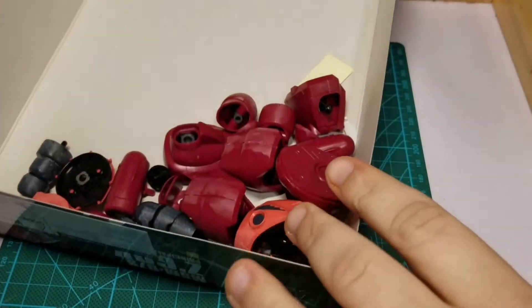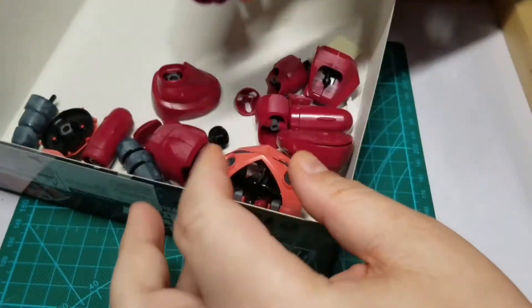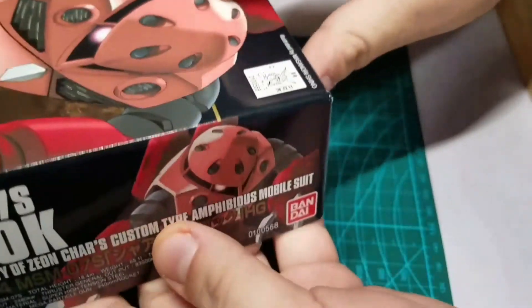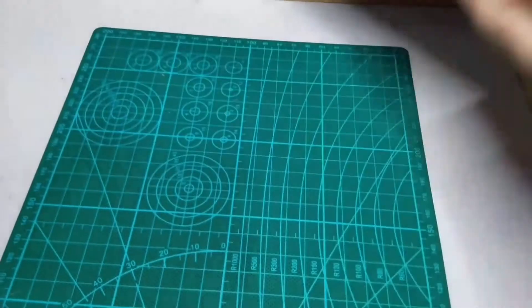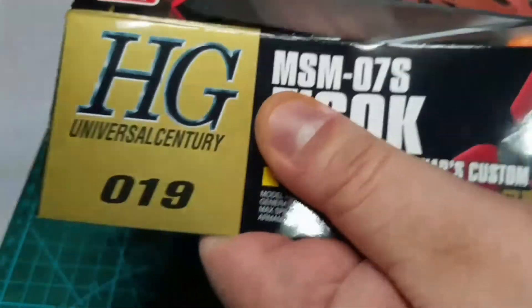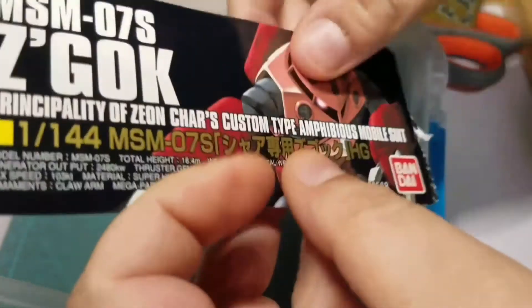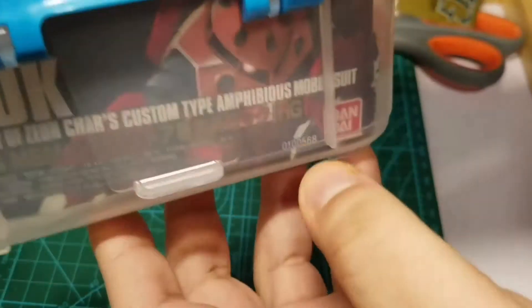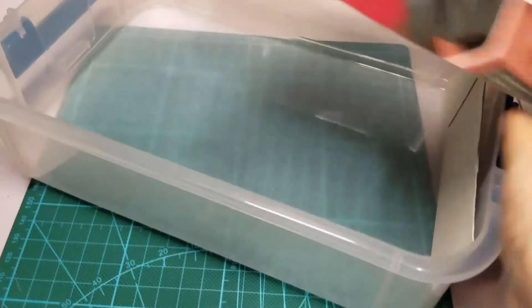This is the Z-Gock that me and the Mad Hatter did in the live stream. After I removed the nubs and gave it a light sanding, it's pretty much ready to be worked on. Before I start, I have a system where I take a see-through plastic bin, cut off the box art of the kit I'm working on, and glue it to the side. That way I'll keep everything organized and know what project I'm looking at at a glance.